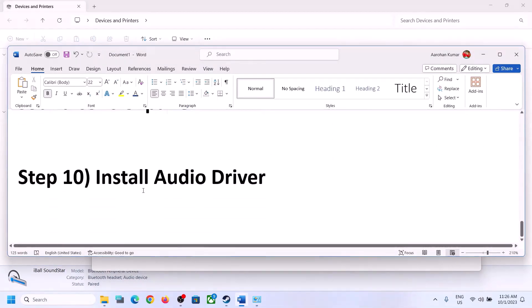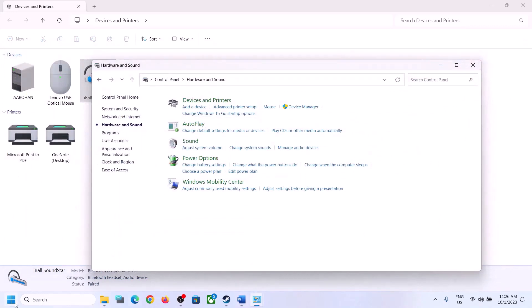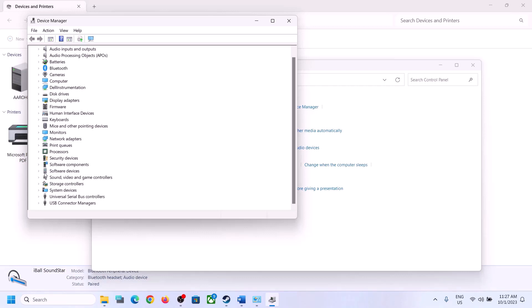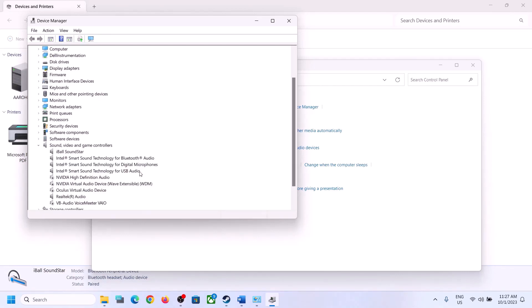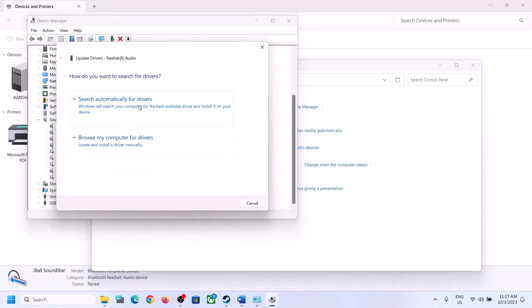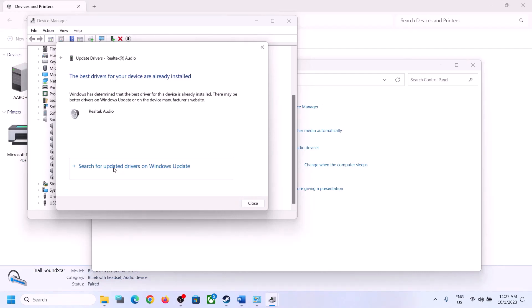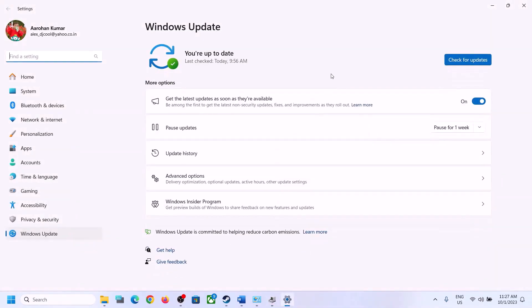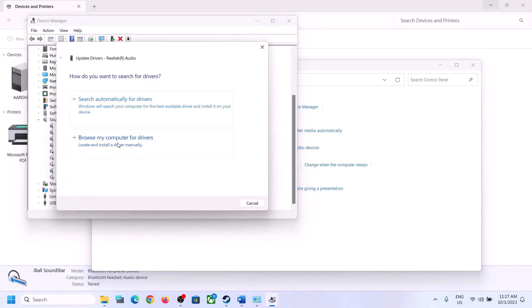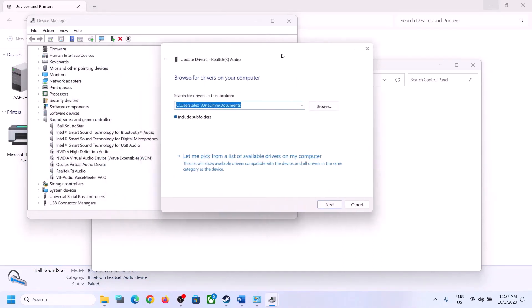The next step is to install or update the audio driver. Right-click on the Start menu, open Device Manager, and expand Sound, Video and Game Controllers. Select your audio device — in my case it's Realtek. Right-click, click Update Driver, then choose Search Automatically for Drivers. It may direct you to Windows Update — click it. If there's an update, let it complete, restart, and check.